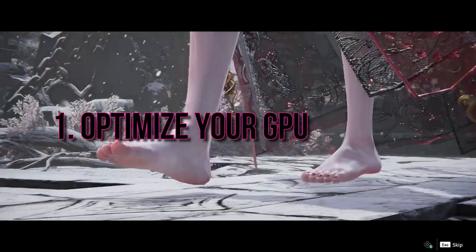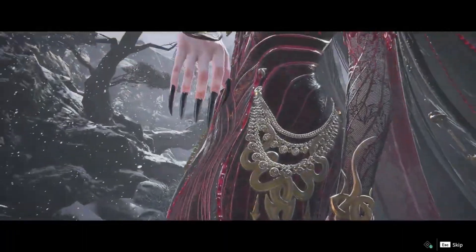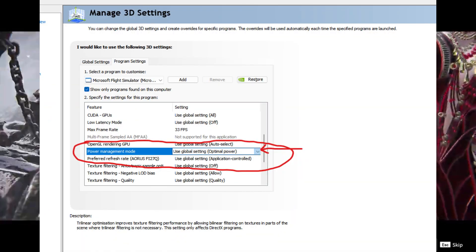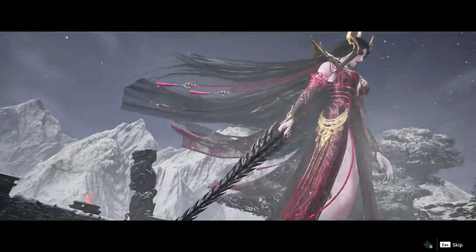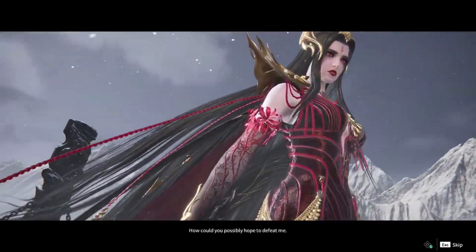First, let's optimize your GPU settings. Right-click anywhere on your desktop, access your graphics card settings, and select Program Settings. Choose Naraka Bladepoint from the list and set the power management mode to Prefer Maximum Performance. Alternatively, some players have found success with low settings and balanced DLSS for improved performance.